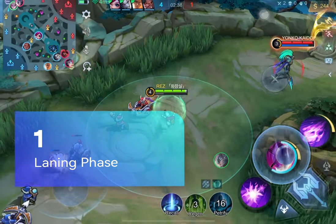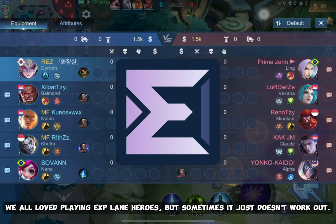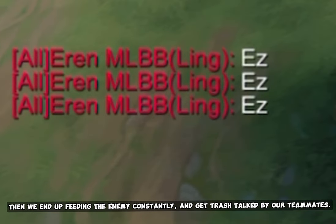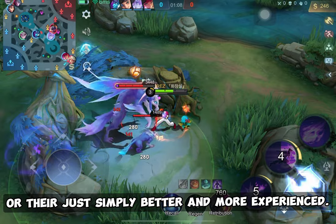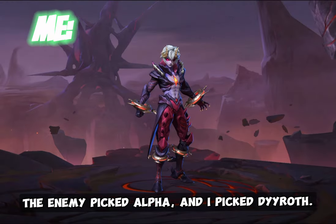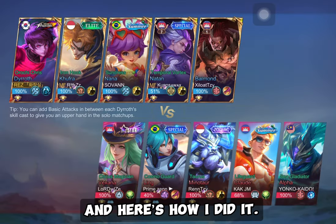The Laning Phase. Let's talk about the EXP lane first. We all love playing EXP lane heroes but sometimes it just doesn't work out — we end up losing constantly and get trash talked by teammates. It's either because the enemy's hero completely counters yours, or they're just better and more experienced. In this game, the enemy picked Alpha and I picked Dyroth. Dyroth pretty much counters Alpha, so I already knew it was an easy lane win.